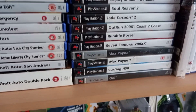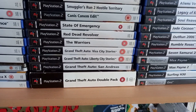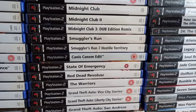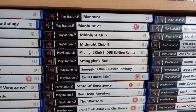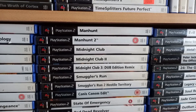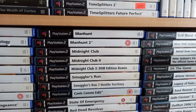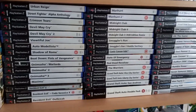So you've got Max Payne one and two, Surfing H3O, and of course the GTA Double Pack, GTA 3 and Vice City, San Andreas, Liberty City Stories, Vice City Stories, The Warriors, Red Dead Revolver, State of Emergency, Bully, The Smuggler Run games one and two, Midnight Club one, two, and three — that's the Double Edition Remix. There's also a standard Midnight Club 3 Double Edition, and Manhunt one and two.